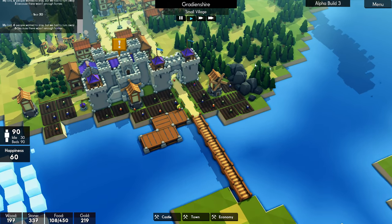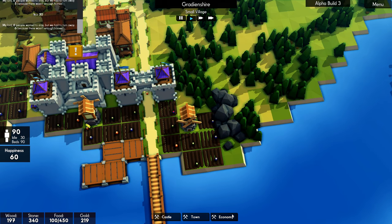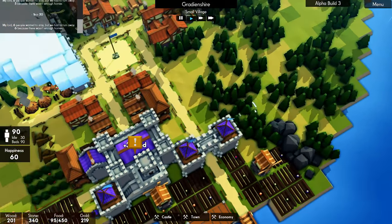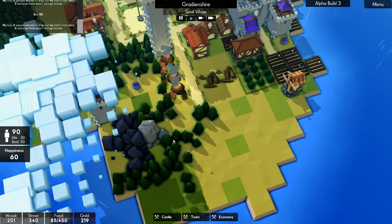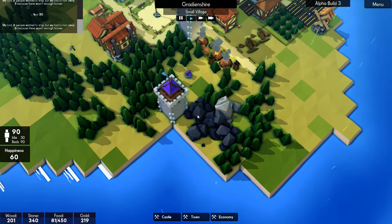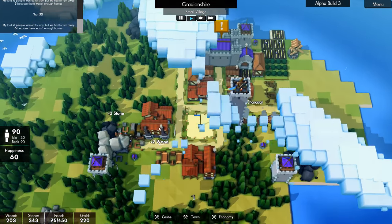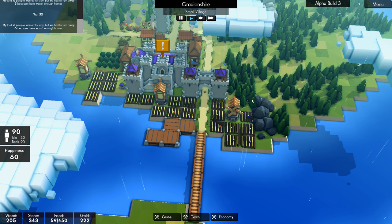We have 90 people very quickly, and the food is going to start becoming a problem if we're not careful. We have 30 idle people, so we are going to start getting some more farms going because otherwise we are going to struggle. This is looking like a good spot over here — it has some protection. We could build a road out here; we have a nice farming area there. Let's see how it goes.